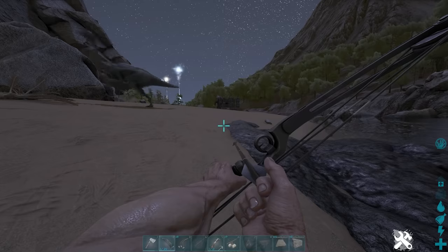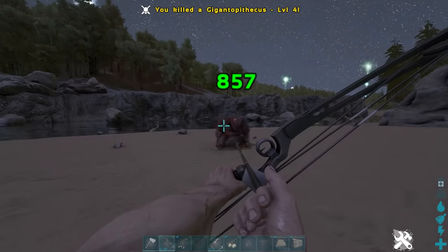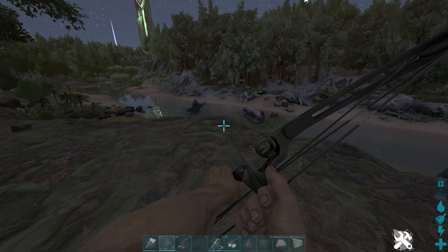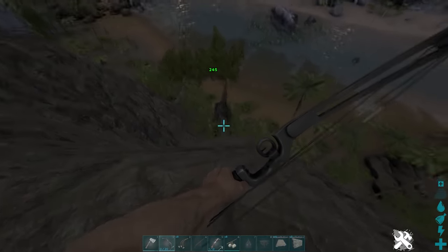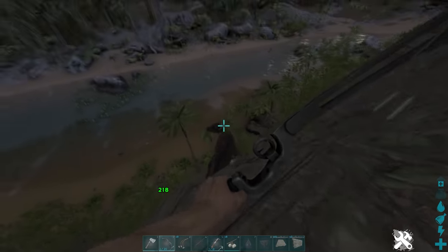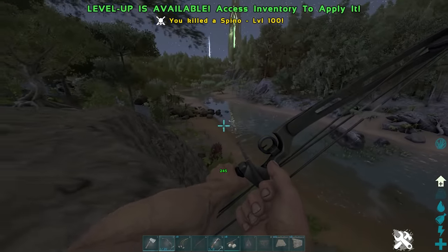Tip seventeen: when out on your ARK adventures, keep a lookout for certain dinos worth killing. The Gigantopithecus is a good example — normally found around Redwoods, they're easy to kill and give heaps of XP, though they are fast on foot. A Spino is even better for XP. If you want to kill one on foot, get up high where it can't climb easily. When low on health they'll run away fast, but be careful — if you don't finish it quickly it will turn and attack again.